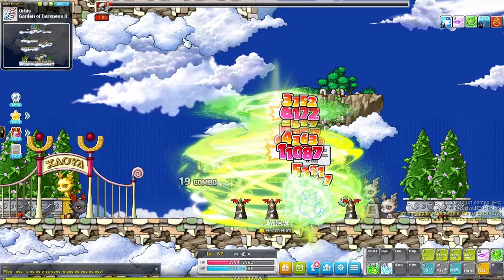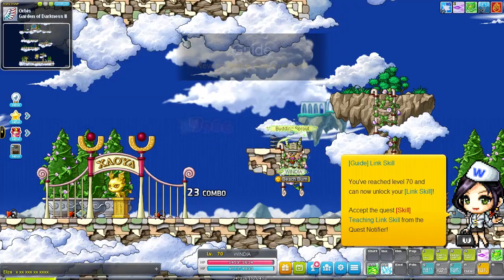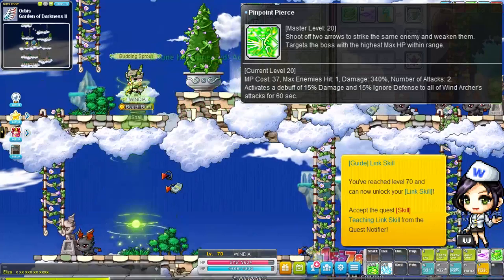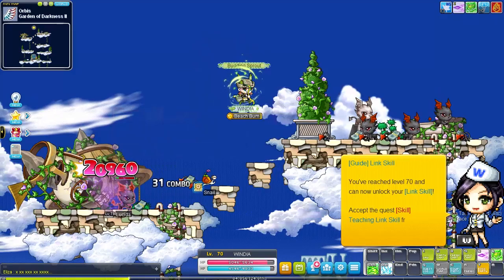Third job already — really flying through these job advancements. It's just a very easy, straightforward class. Your third job passive skills bolster your elemental resistances and increase your attack speed and attack when you hit a monster. You also learn the attack Pinpoint Pierce. You don't use this skill when grinding, but you will use it later on when you go bossing because this attack leaves a debuff on monsters that increases your damage and ignored defense by 15% against affected monsters.